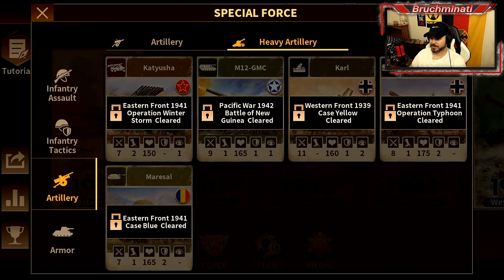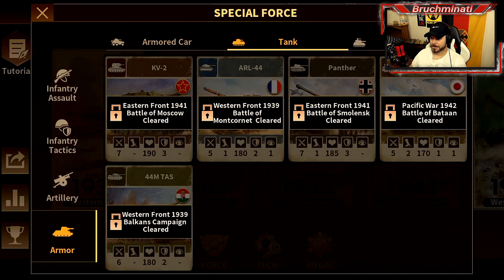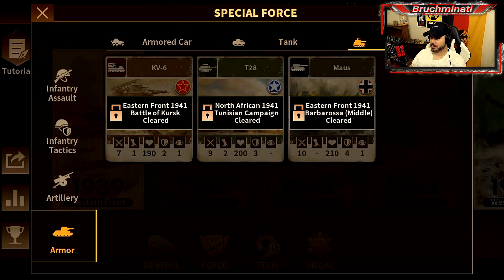All those unlock later. The Elephant - got a lot of health on that. Armored cars - yeah, we've seen this, I remember this one. KV-2, ARL-44, Panther - unlock the Panther in '41. Heavy tank: KV-6, T-28, and the Mouse.